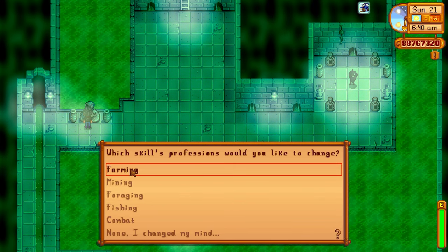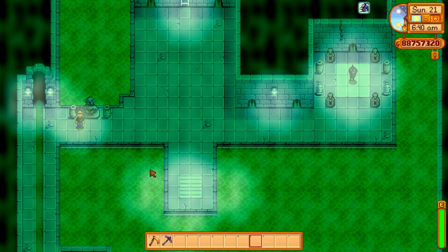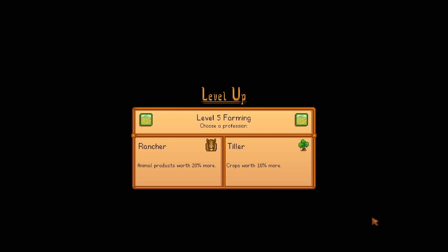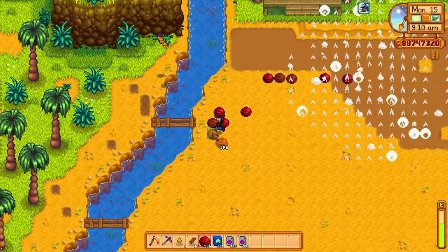We're going to use the Statue of Uncertainty right now to reset our farming skill. The great thing about the statue is you can use it as many times as you like, as long as you have the 10,000 gold cost. We're going to change our professions — going with the Tiller, which makes crops worth 10% more, and the Agriculturist, which means crops grow 10% faster.